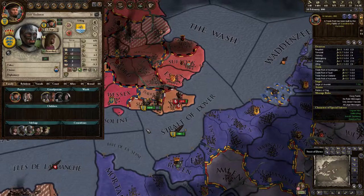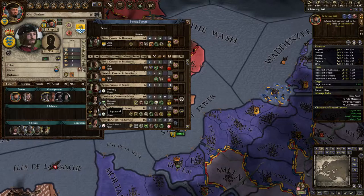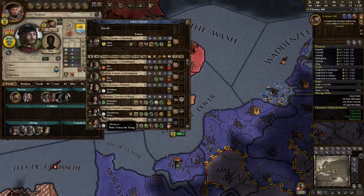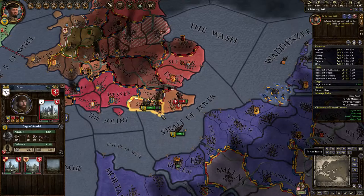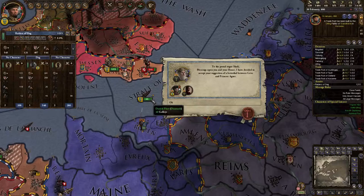It's Eilert. Einar needs a wife still. Saxony — six-year-old. Let's go with the Saxony princess.